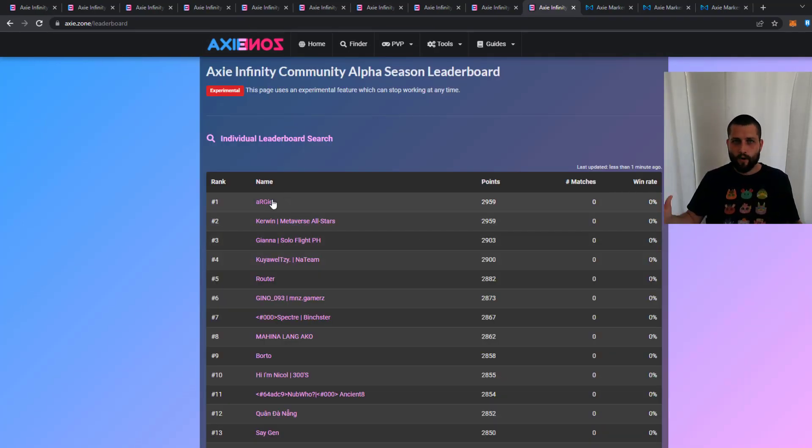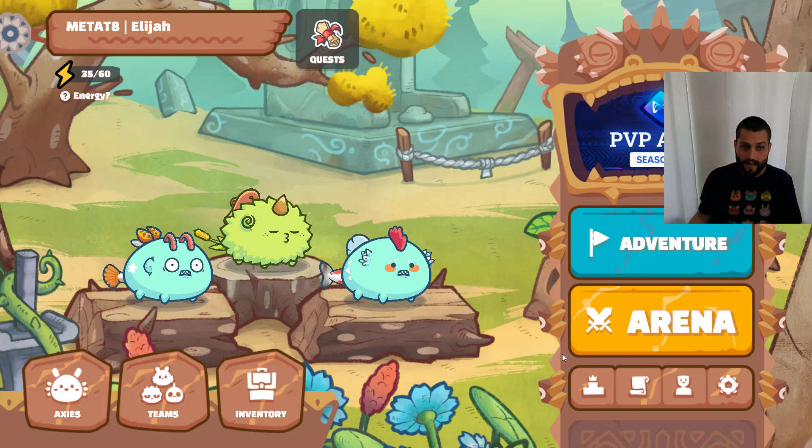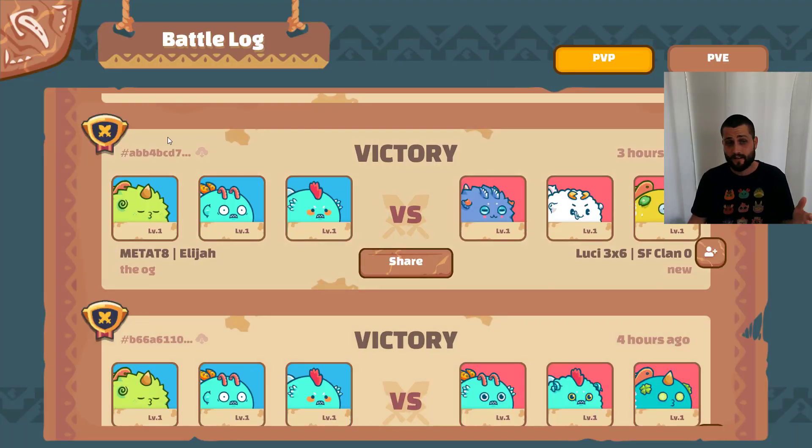The meta is tricky right now — in the top 100 you have all kinds of stuff. If double plant bird becomes too dominant, reflectiles will shrink because they do poorly against that matchup. But if there are lots of aquas and not many double plant birds, reflectiles will come back out. One thing's for sure: double aqua as we can see in the top 100 is definitely still viable. If you master it you can get around any team comp, and a high win rate against everything else means you'll be in good shape to climb.